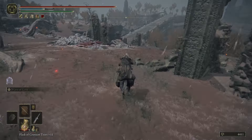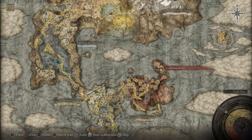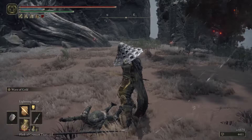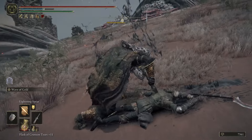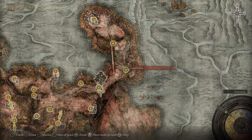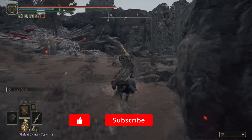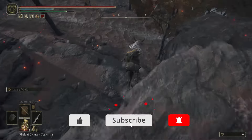We're going to pick up a quick site of grace called Farum Great Bridge. You're going to want to pick it up, and you'll realize there are some enemies nearby. They're not really part of the rune farm, but you can farm them — they give about 1,500 runes each. Pretty quick backstabs, and they won't be the wiser. But this isn't the main rune farm.